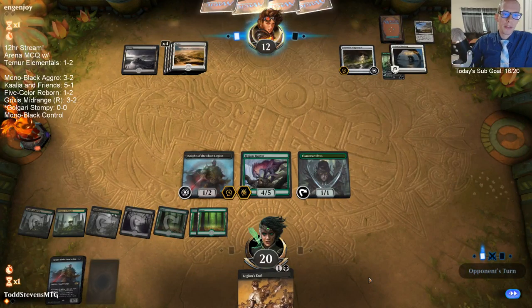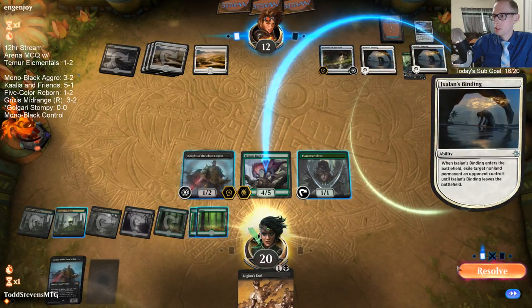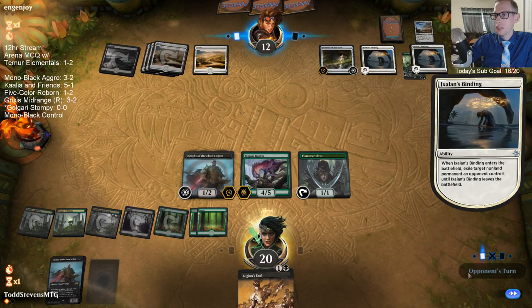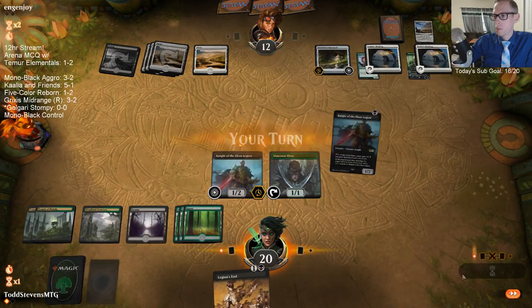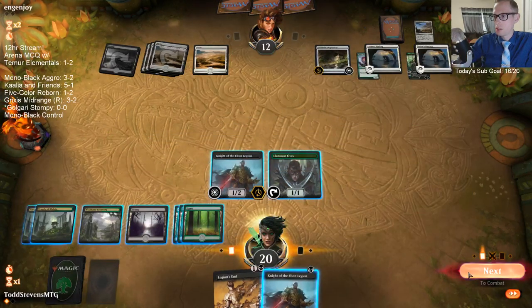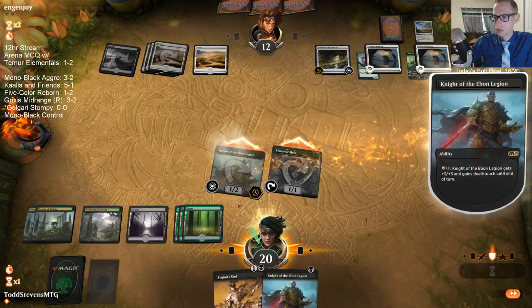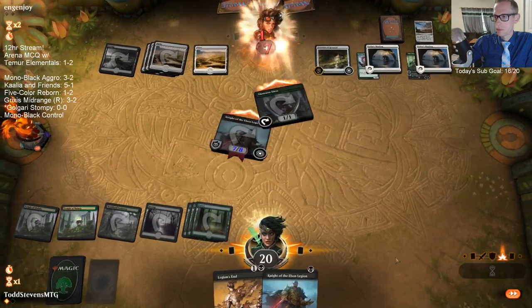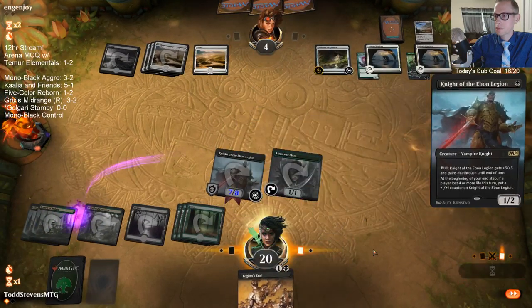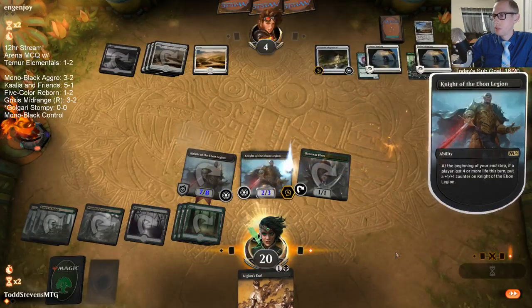What kind of matchup do you think is bad for Growth Chamber Guardian? I don't know when I should cut those. Basically, other creature matchups where the body is pretty small compared to what else is going on. Definitely glad they didn't take Knight of the Ebon Legion with that other Ixalan's Binding there.